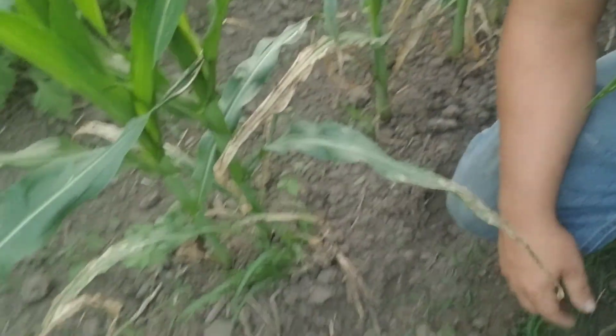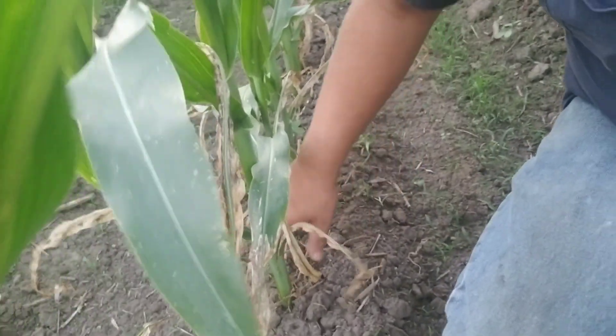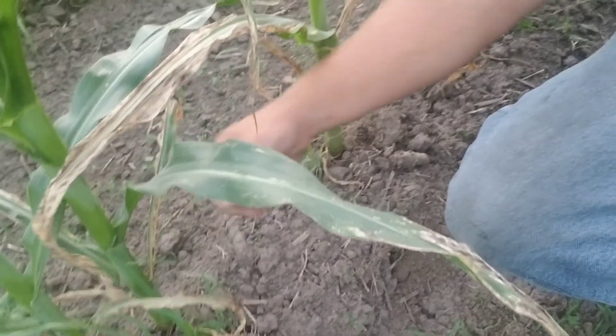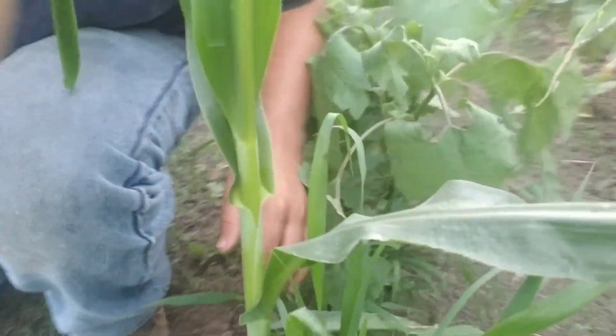Some of these rows are pretty dang clean — like this one right here, there's not really any weeds to speak of right around the plant. There's some little guys like this one, but that'll get covered up when we start cultivating. This other row on the other side has a bunch of foxtail in it.